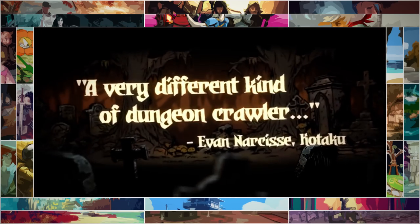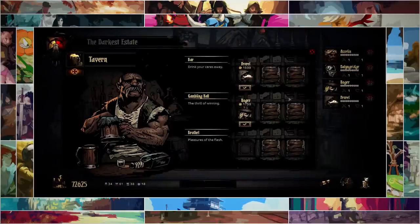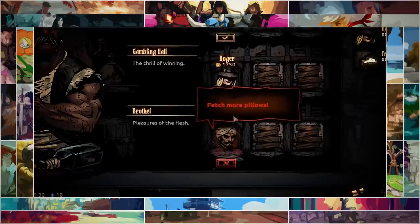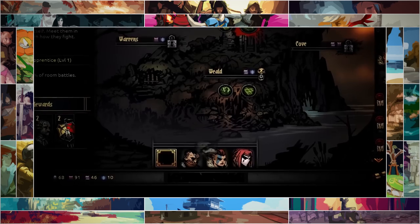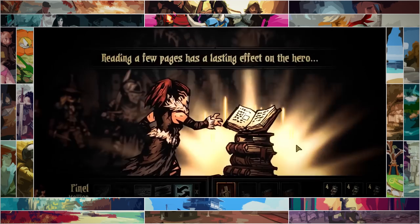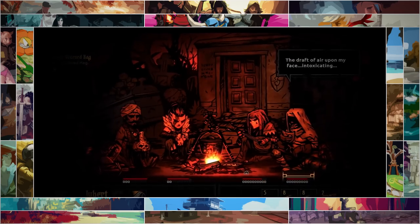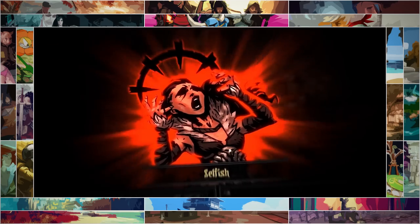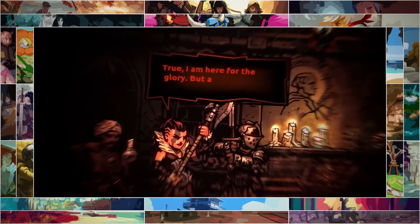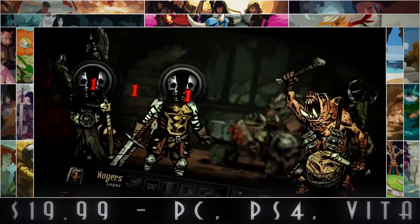Everywhere we go, everyone is talking about Darkest Dungeon. It's still early access, but it doesn't seem to matter, as this blend of CRPG and roguelike seems as polished as a finished game — and it's a bloody hard one too. Contributing to that is the affliction system that affects the stress of your squad and can lead them to paranoia, masochism or worse. The Lovecraftian monsters are probably responsible for that, but on a less horrific note, the hand-drawn art is loveable. We love Darkest Dungeon.